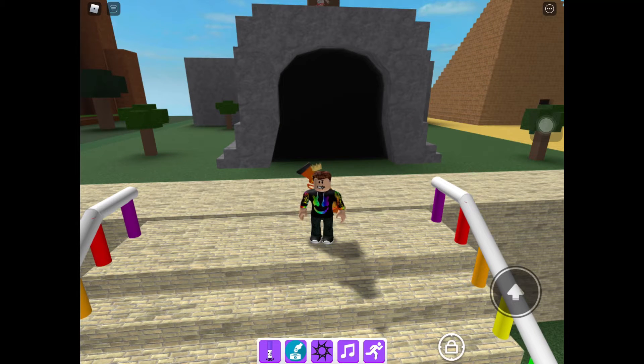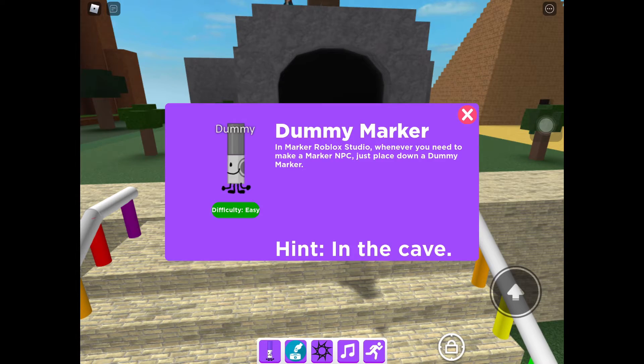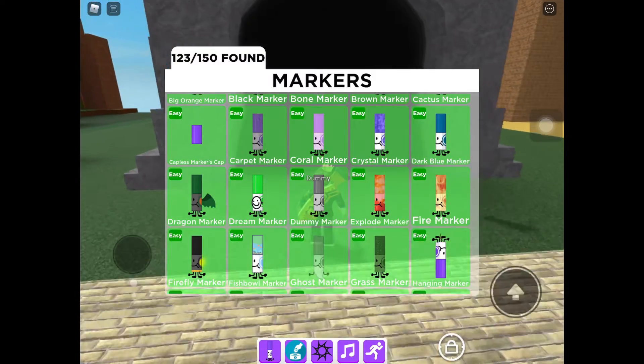Hello everyone, and welcome back to a brand new Find the Markers tutorial. Today we will be finding the dummy marker. The hint is in the cave, which is true, so we'll be going into the cave.